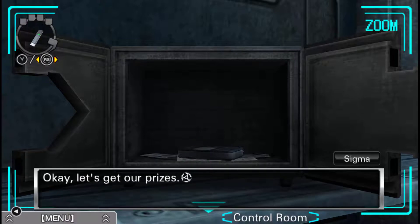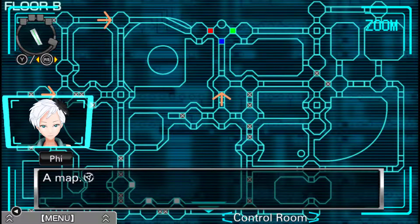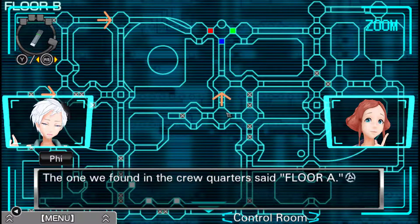Like a PDA? Okay, let's get our prizes. First we've got — a map. What's with these arrows? Another one over here. I don't know what that is. Stairs? It says floor B. The one we found in the crew quarters said floor A.